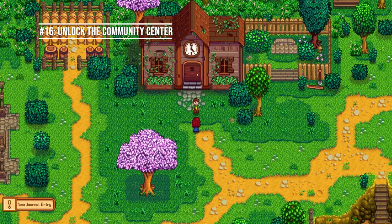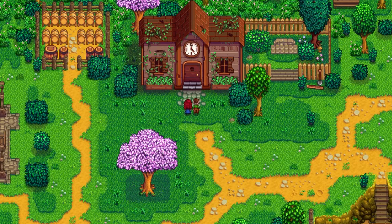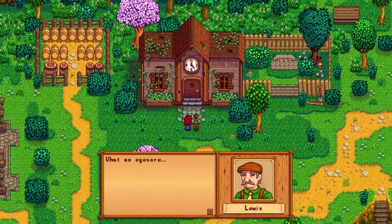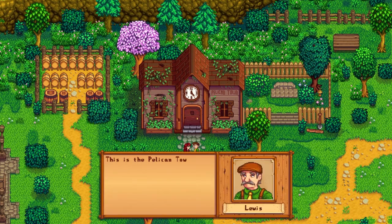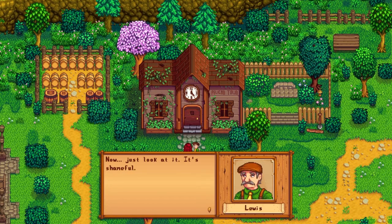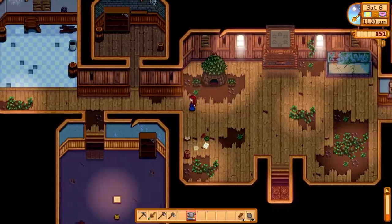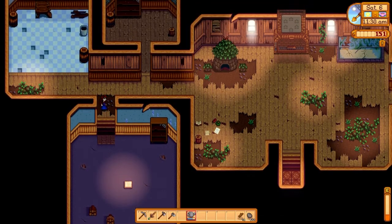Day six. Number sixteen: go to town during the day and unlock the community center. You'll speak to Lewis, who will invite you inside the old dilapidated community center that needs repairs. This is a main focus of the game — you'll either need to find all the items to repair the community center or pay to repair the Joja Mart warehouse. I always prefer the community center bundles. Once you finish the cutscene with Lewis, head inside and interact with the little plate on the floor — you won't be able to read it yet, but don't worry.